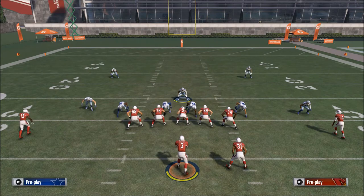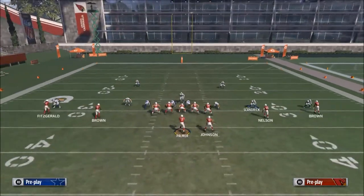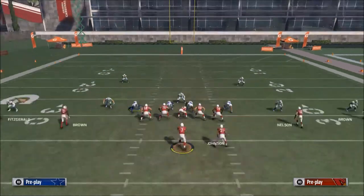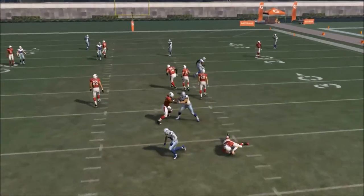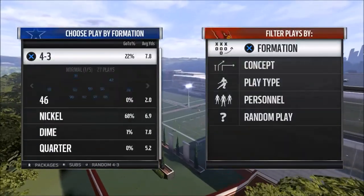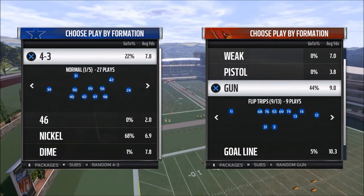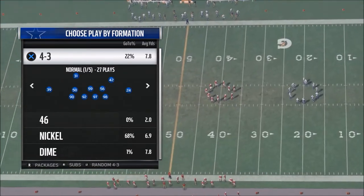Once you find that formation, then the key becomes play calling. Because if I call the right coverage at the right time, it's going to be very difficult to get beat. One of the coverages I really like to run is this kind of cover two invert look. We'll put him up the seam on that side, take that seam — this is a pretty locked-down coverage for most of what people are doing this season. You want to experiment with different formations because next season the nickel normal probably will not work as well. They normally try to patch things and change things. Like I know they're going to nerf the gun bunch, so you may have to go away from that.